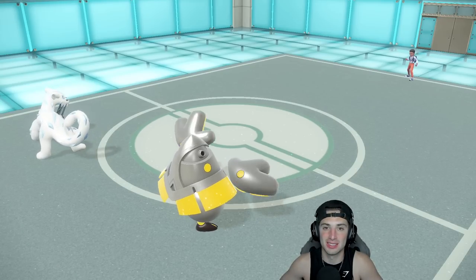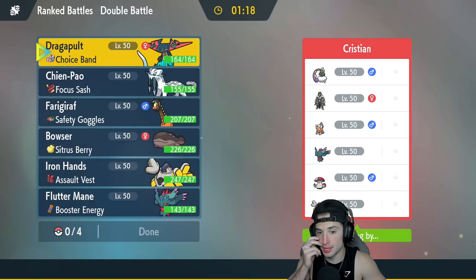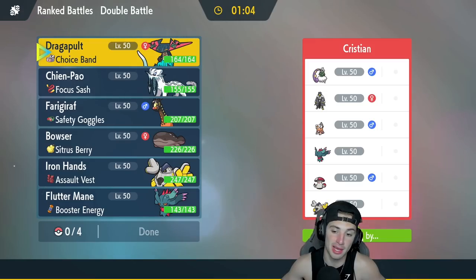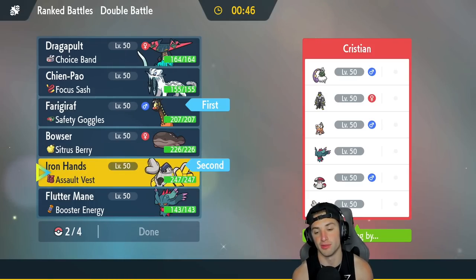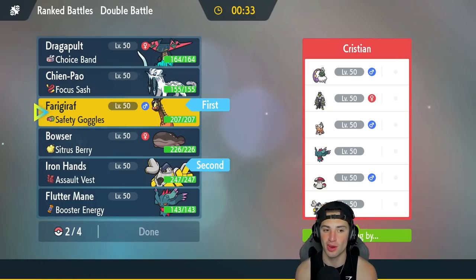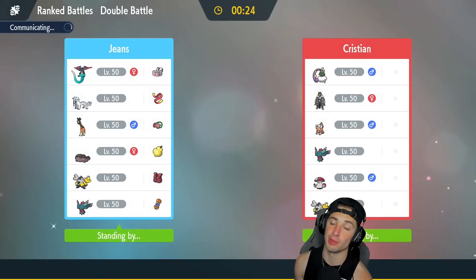Let's hop into our second match, going back to back. We're up against another Urshifu team with Tornadus, Landorus, Flutter Mane, Amoonguss, and Iron Hands — very meta team. How should we play this? I kind of want to go Trick Room again. Farigiraf is great here because it can pop Trick Room and block Fake Outs from Iron Hands. I'm going to go Same Squad — Iron Hands and Farigiraf. Safety Goggles Farigiraf is really nice, and it can also block Taunts because of Prankster. I'd love to grab a win here in match two.